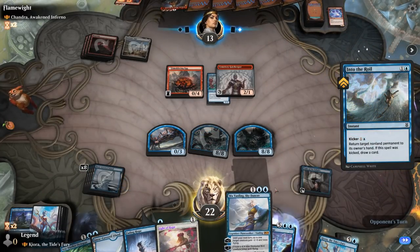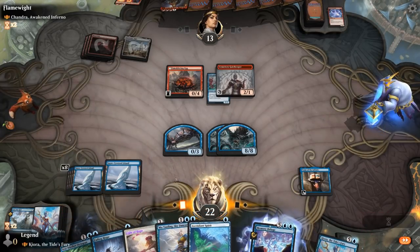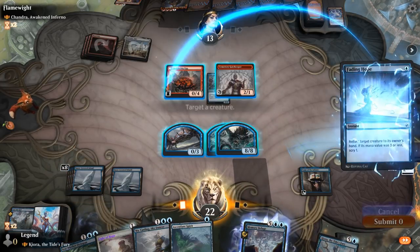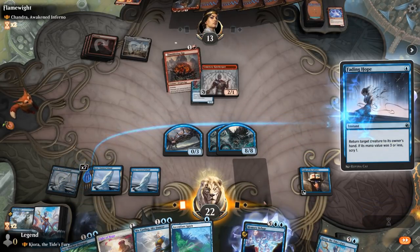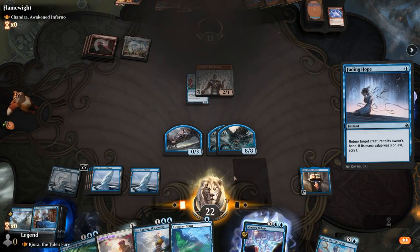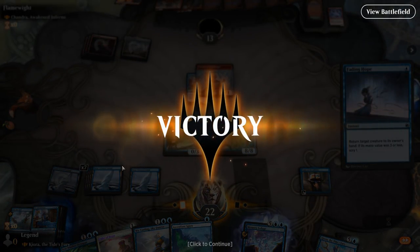We can play kicked Into the Roil this time, and that's probably going to seal the deal. We bounce one creature with Fading Hope, keep Mordekainen on top, and then mutate the Sea Dasher onto the Crab to draw an extra card. Opponent has seen enough.